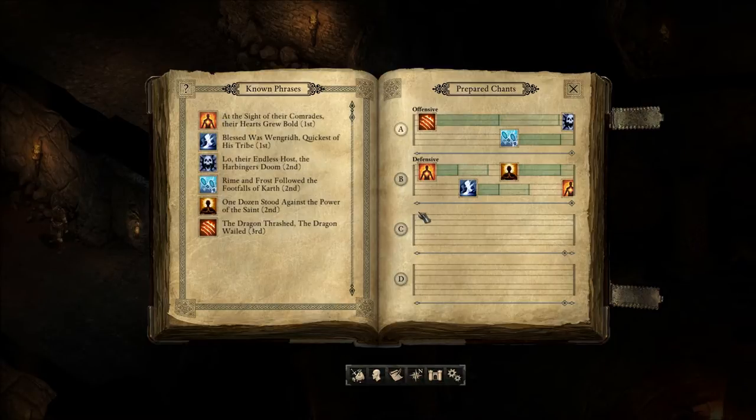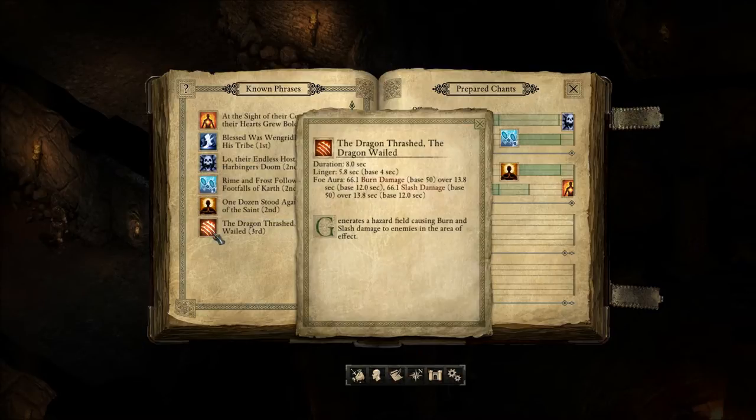I've renamed the chants - every time you add things it'll change the chant, but I've changed the names to Offensive and Defensive. For offensive, he begins chanting Dragon Thrash: Dragon Wailed, which is 66.1 burn damage over 13.8 seconds and 66.1 slash damage over the same duration, generating a hazard field causing burn and slash damage to enemies. I've been handicapping myself by not using this, so combats should become easier now.